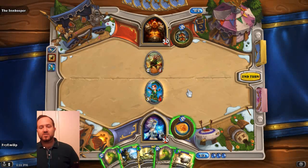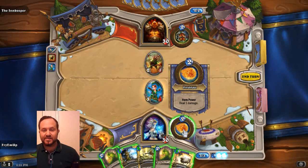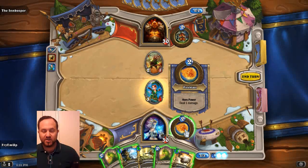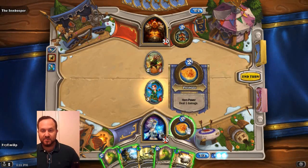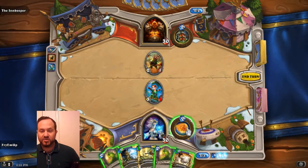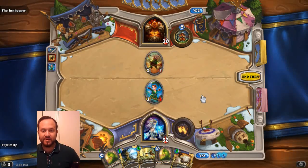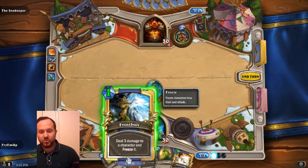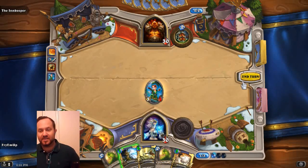Another thing unique to Hearthstone that does not exist at all in Plants vs. Zombies Heroes are the signature hero powers that each hero has. The mage's hero power costs two. So we definitely have three this turn and can use it — it just says deal 1 damage. This is actually a very effective trick for getting rid of little minions. So we're actually going to take this and drag it over here — and you're dead!